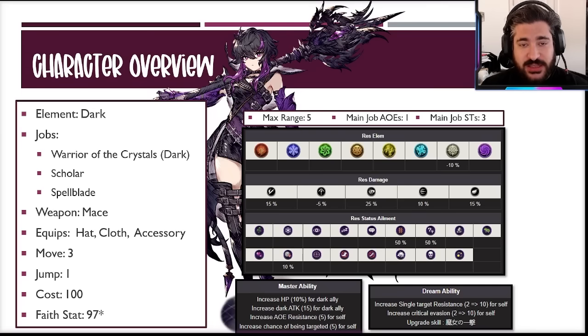She is yet again another 100-cost unit. I do think she is a 97-faith candidate, similar to Diarouge, and I'll put that video link in the description below talking about all the faith scenarios. I do think it's debatable whether you go 50, 70, or 97 faith, but personally I think 97 is just fine.